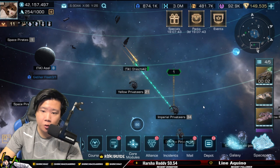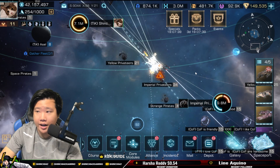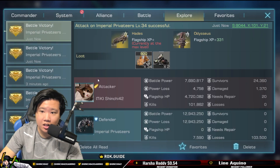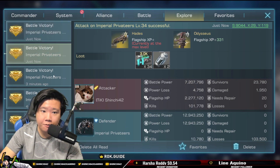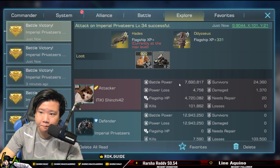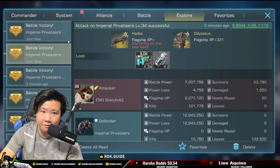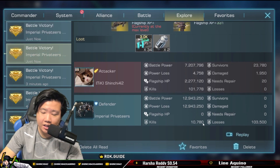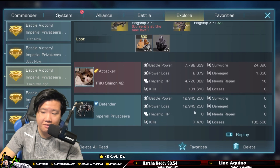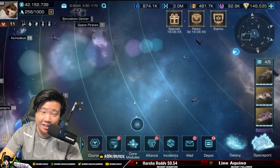This is going to be a fully geared main ship. Pay attention to the remaining count as well — it should be relatively close. Take a look: 7.69 million — a huge gap. In this battle the Odysseus, the auxiliary flagship, also had fitting gear. 24k survivors vs 23k survivors, much lower damage, and kills of 10k vs 7k — a huge difference. Gear really plays a big role in the game.